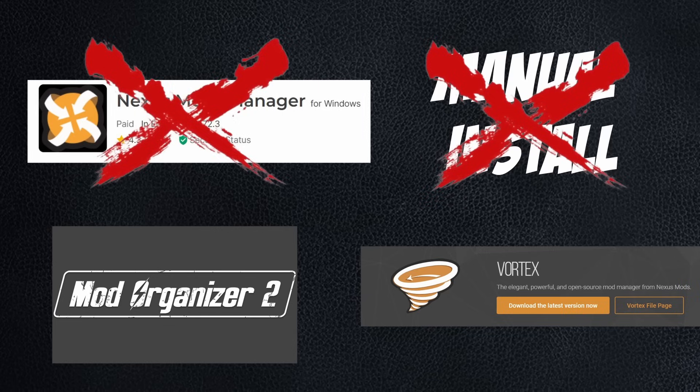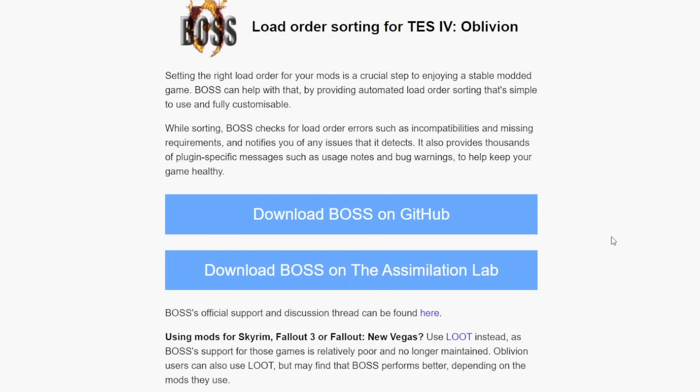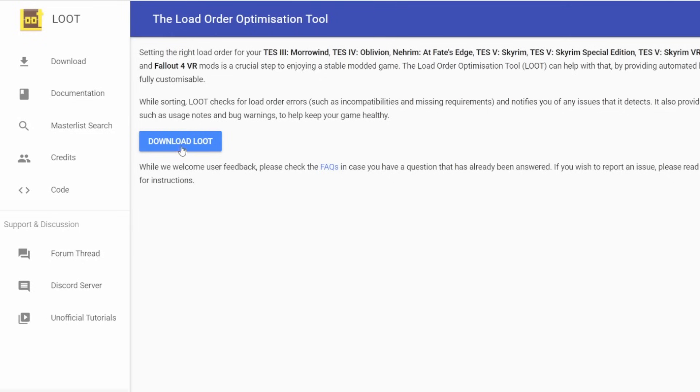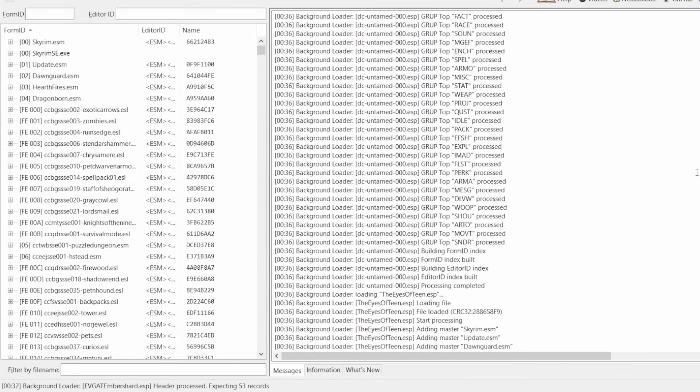Don't install mods manually — that's even worse. Don't use Boss; use Loot. For load order sorting, you may have heard of Boss. It was originally made for Oblivion and ported for Skyrim but is no longer supported — even their website says to use Loot instead. Also, Loot is included in Vortex, but learn to use XEdit for deconfliction and use Loot as a guide.